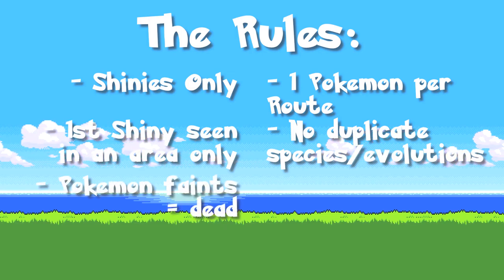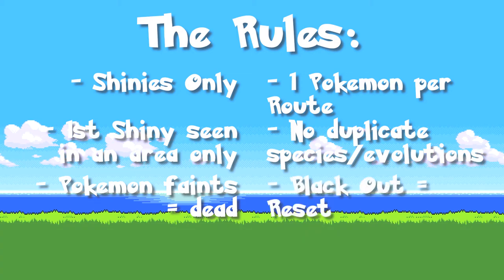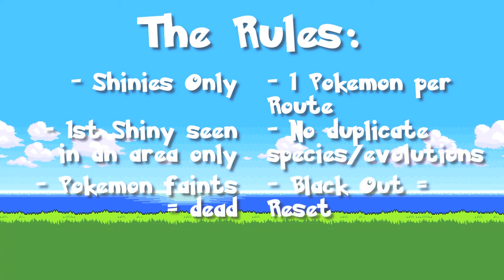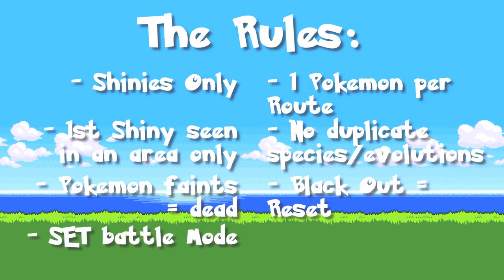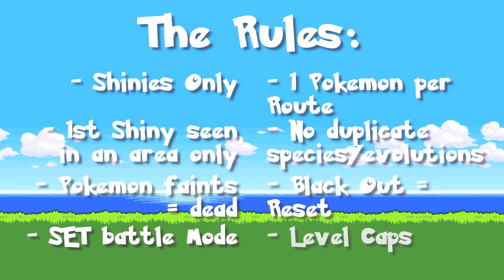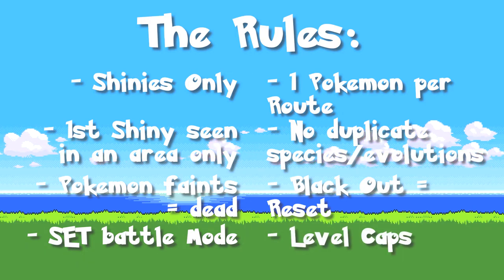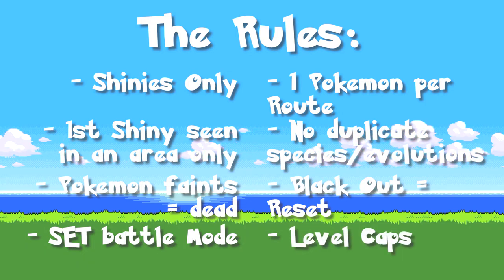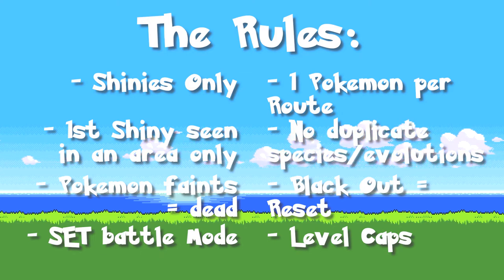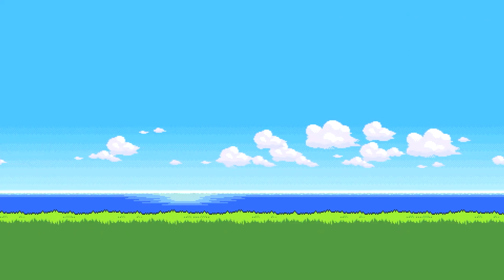If a Pokémon faints, it is considered dead and cannot be used for the rest of the attempt. If all my party members faint and I black out, I have lost and must restart from the beginning. The battle mode is set so I do not get a free switch after defeating a trainer's Pokémon. Finally, I cannot use any Pokémon that are above the level of the next gym leader's best Pokémon. Now I could go on but let's get into the actual gameplay.